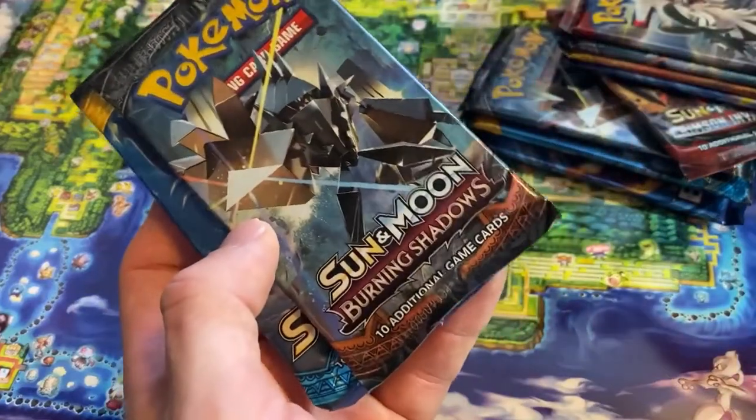That's the one I'm really excited for. There's a Charizard in there. Also Burning Shadows is a good one — there's a Charizard in there too. Look at all these packs right now, I think this is the most packs I've ever opened up in a row on this channel. Check out all those packs — there's a handful. All right, let's get right to it.